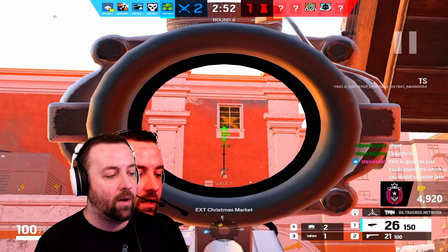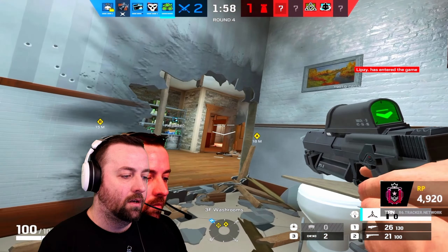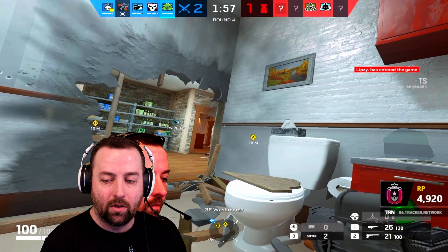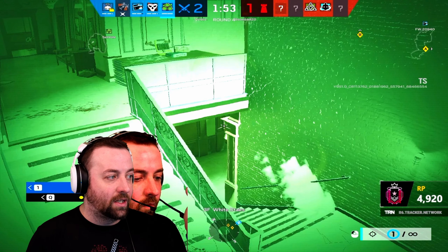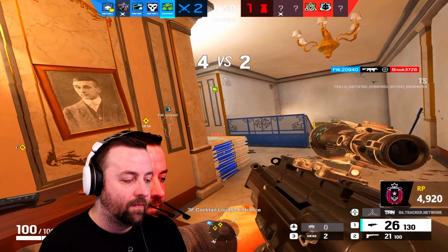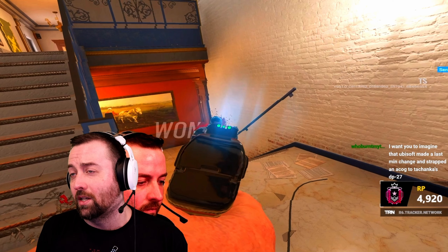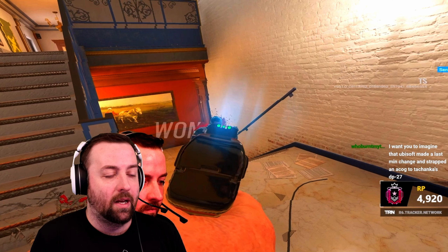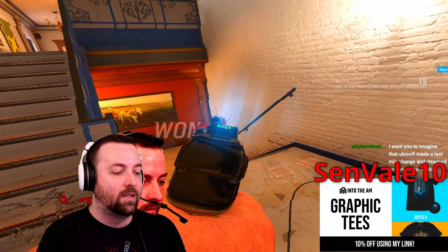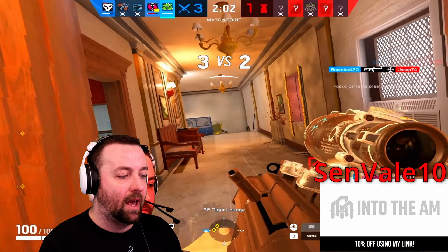Now let's break down some Zero gameplay. Spawning at Cafe — always check for spawn kills, always. I see a window open and look at my crosshair placement. I push in, cigar is clear, no one's top white. Using your Intel off the Zero cameras, you shoot a camera top white just to confirm it's clear, then walk down the hallway. I pull out the pistol on the staircase because with the slow ADS on an AR with an ACOG, the pistol's fast ADS and 20 bullets is all I need for a staircase fight.